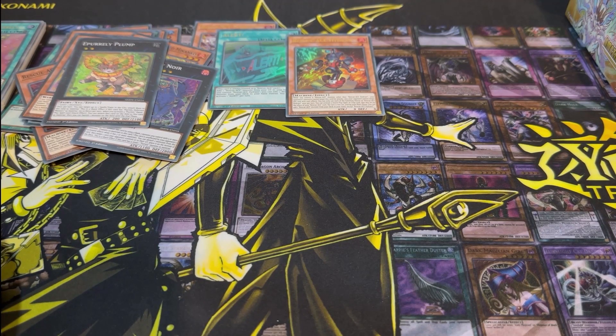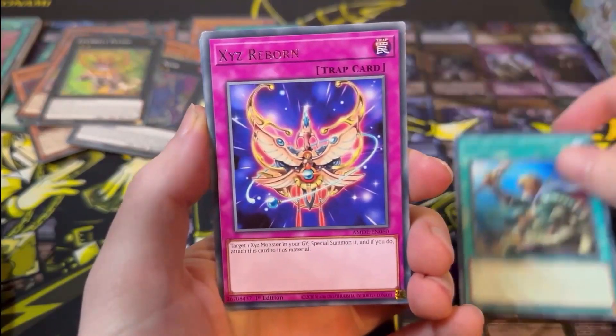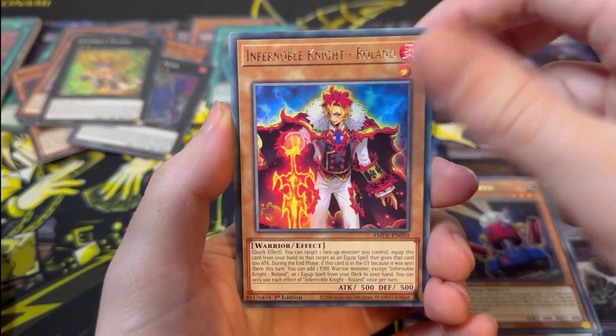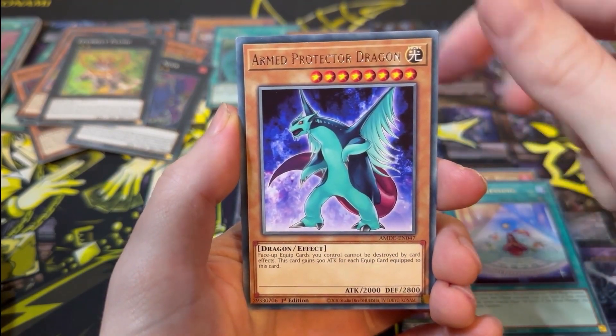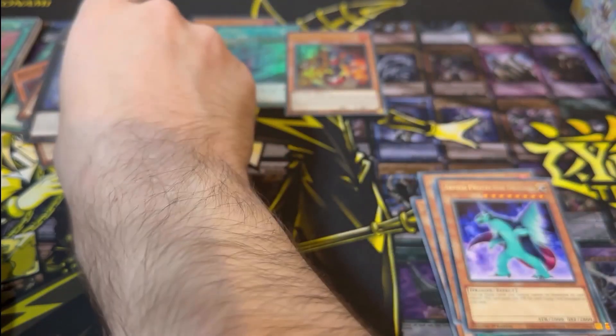Two packs left, second to last pack. Come on, two more Purely stuff. Reinforcements of the Army, Xyz Reborn, Card Trooper, Infernoble Knight, Sprites Blessing, Arm Protector Dragon, and Purely Beauty — sweet!